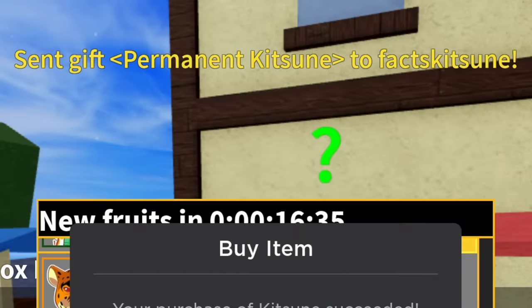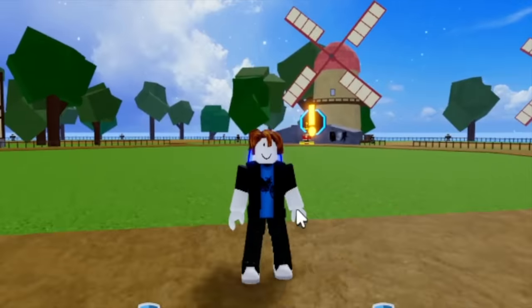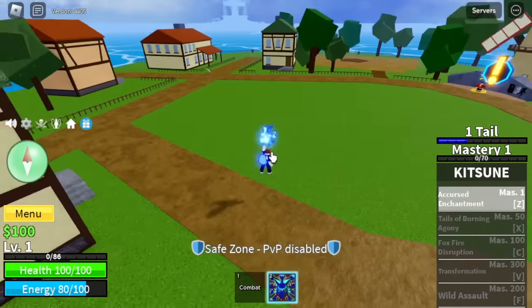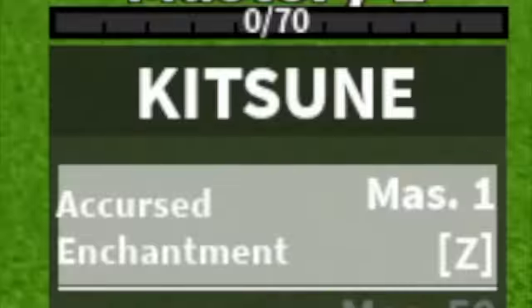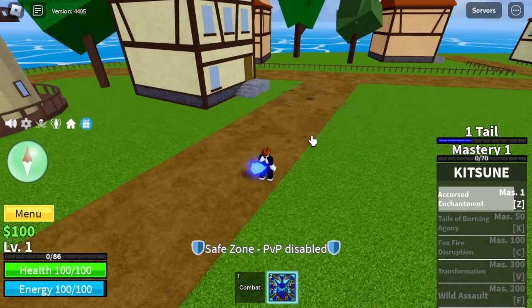We bought a permanent one and gave it to one of my accounts — here it is guys. It looks cute. One-tailed Kitsune fruit user. Let's check the first skill: the Cursed Enchantment. You can either hit the ground to damage your enemy or attack the enemy directly.